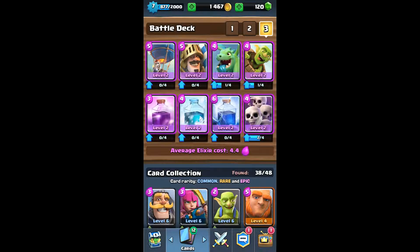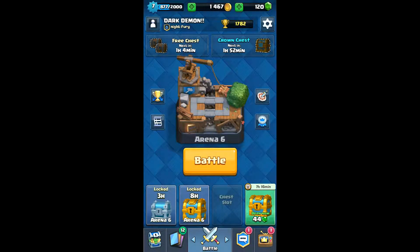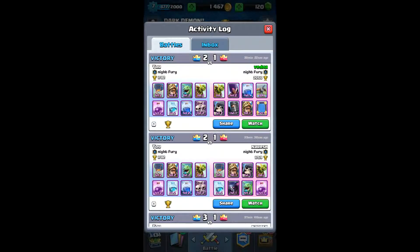Skeleton Army. Average elixir cost is 4.4. Note: this should not be used for normal use — you're still gonna lose. It can just be used for fun. The deck is only used for having fun on Clash Royale and it's highly not recommended to use in live battles. We have two replays from our clan mates.